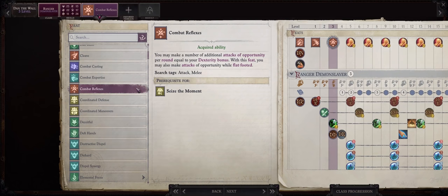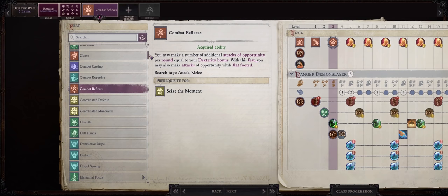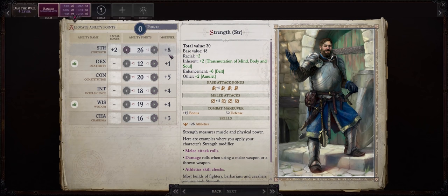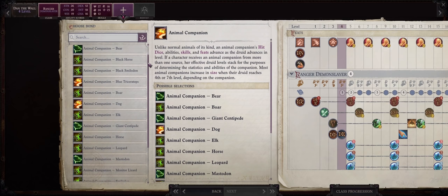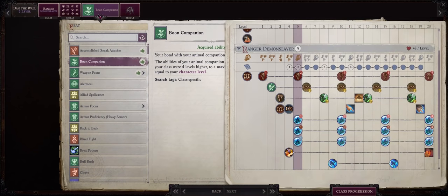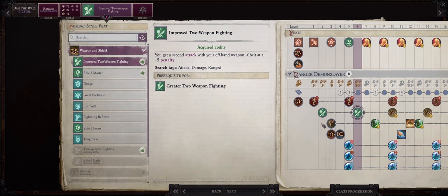For level 3 go with Combat Reflexes to get started on our teamwork feats. As a shield basher we get so many free attacks that we drown enemies in attacks of opportunity too. For your first favorite terrain choice go with Urban — most of chapter 1 takes place in the city of Kenabres, and later you also have the Siege of Drezen at chapter 2. For level 4 increase your strength, which is also what you'll increase on all other levels. This is also when you get to pick the animal companion — I strongly recommend the dog, not just because I like dogs but because they are very powerful in Wrath of the Righteous. For level 5 go with Boon Companion because rangers scale their pet at your ranger level minus 3 — with this feat we make them fully scale to your level. For level 6 in your second combat style feat, Improved Two-Weapon Fighting, so now we have an extra attack with our shield.